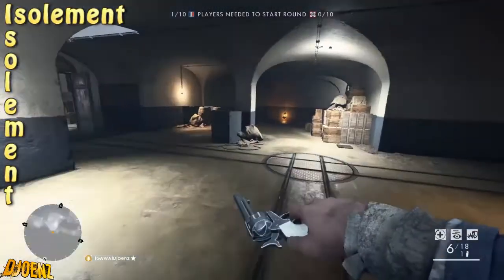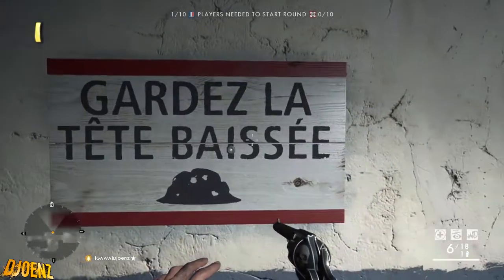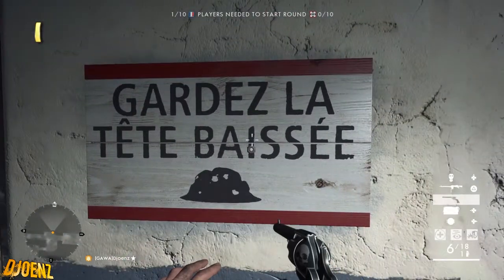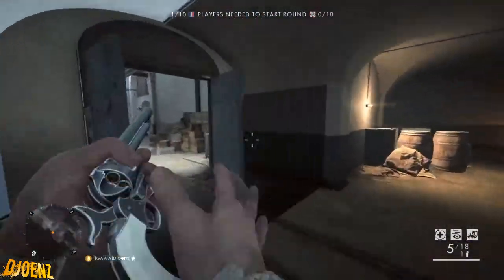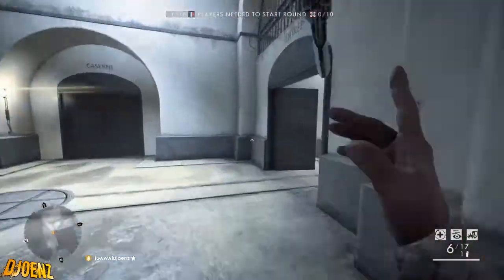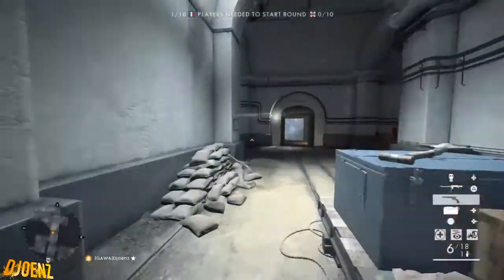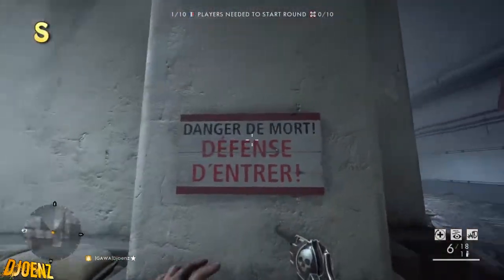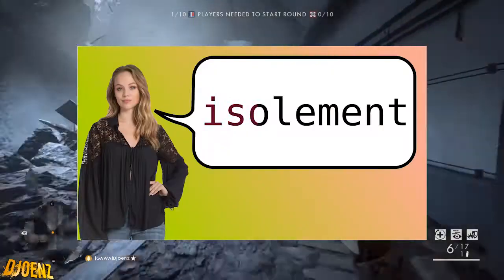If you want to open the zombie door in Fort Defoe, you need to press these electrical panels. These electrical panels are right behind the message boards across the fortress, and you have to do them in order. It spells out Isolement - that's also the name above the door. That means isolation, but in French you pronounce it 'Isolement.'